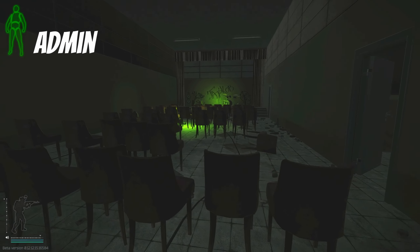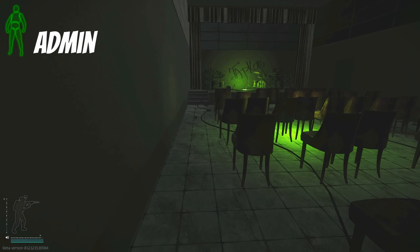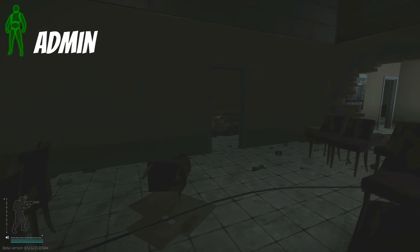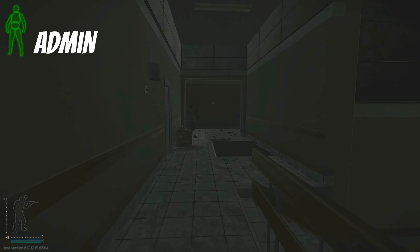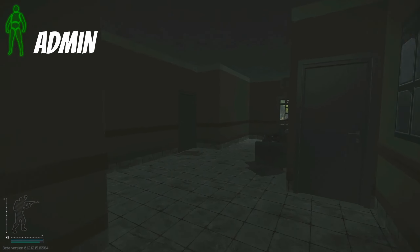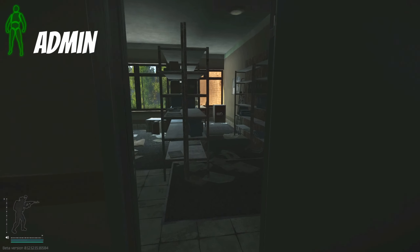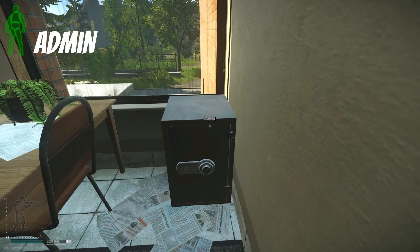Moving into the stage room I loot the duffel bag on the chair, then move on to the west side and loot the duffel bag on the couch. Lastly I loot the safe in the corner of the room in front of us.